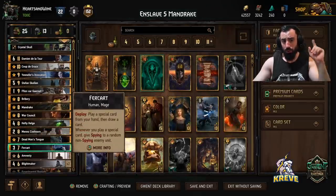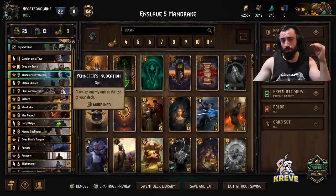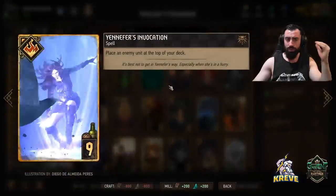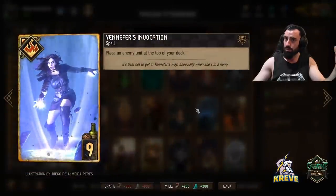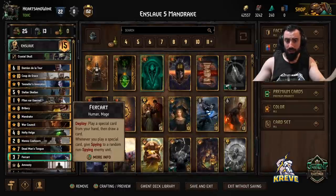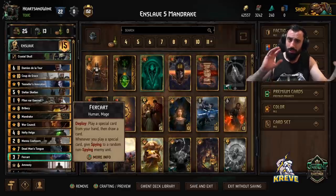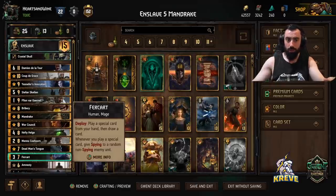There is a tip with Fur Cut: you can use it to synergize with Yennefer. For example, you could pull a unit with Yennefer — placing an enemy unit at the top of your deck — and then play that immediately by playing Fur Cut into a special card, because Fur Cut lets you play a special card from your hand and then draw a card. So we have some nice synergies like that to rely on.